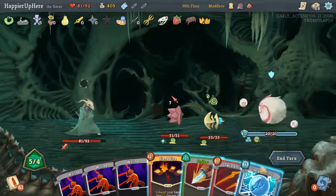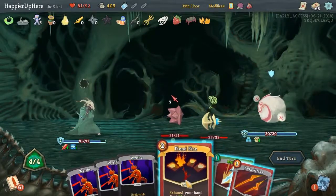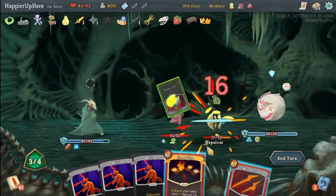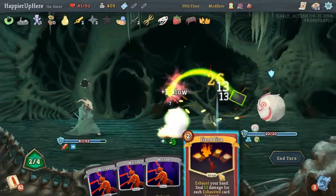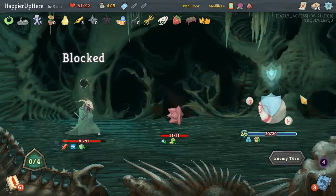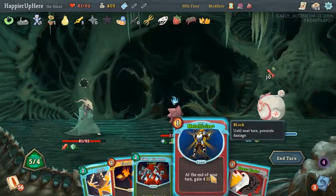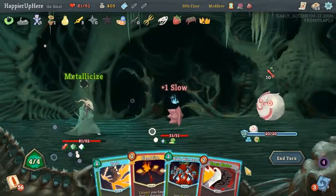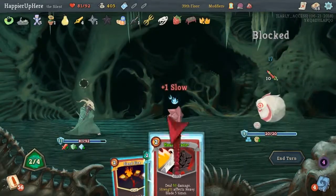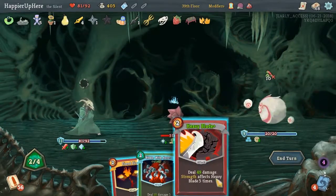I'm getting really lucky about getting Fiendfire in the opening hand both times. How much is this? 15 — we need 60. That's gonna be a little hard. Let's get rid of you and then attack you. So far so good. Now the Metallicize — let's play Dash. That's 50 damage — actually we have to pick. Let's kill this guy first.